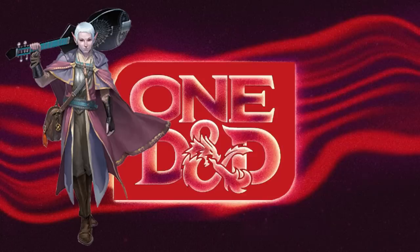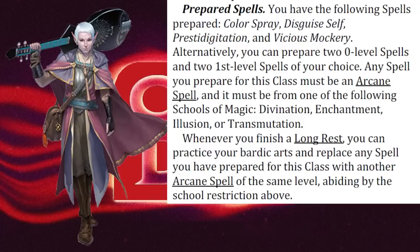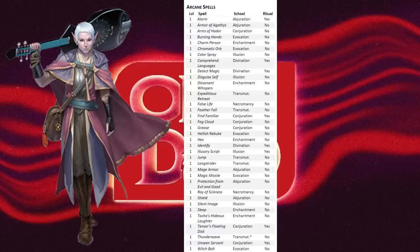But then we get to picking those spells. The 1D&D Bard says any spell you prepare must be an arcane spell, and it must be from one of the following schools of magic: Divination, Enchantment, Illusion, or Transmutation. So now you need to go to the arcane spells list for your 4 1st level spells, and work your way through a list that includes Abjuration, Conjuration, Evocation, and Necromancy — all unavailable to you.